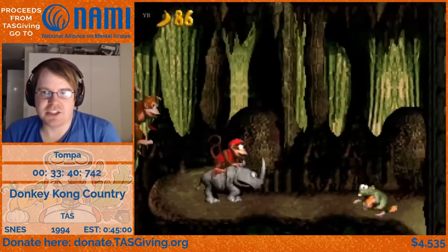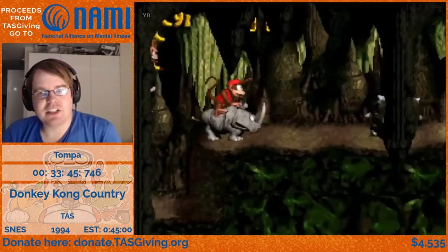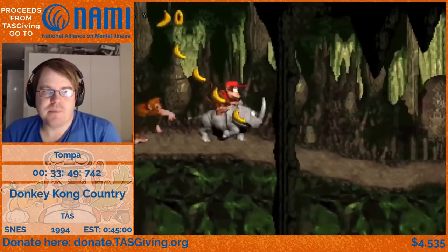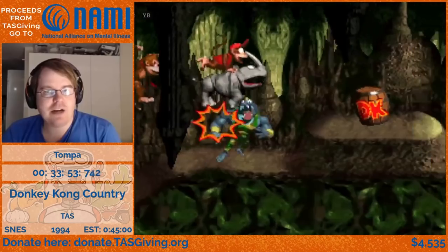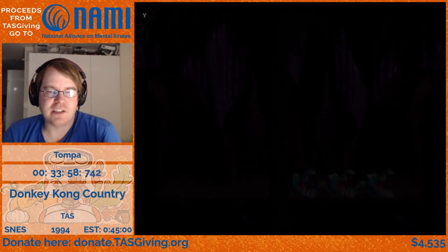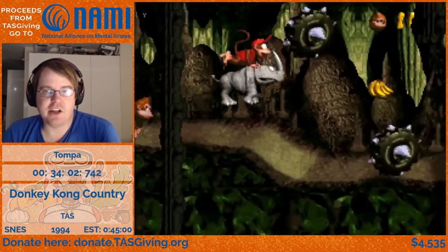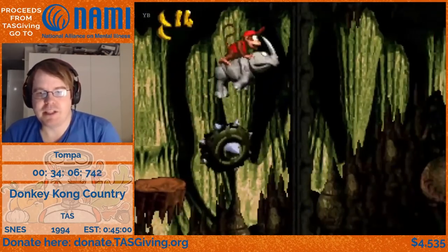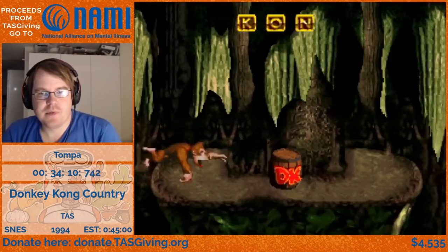I did a lot of tests to see if Rambi was actually useful here or not. Rambi is running slower than Diddy just rolling. But as you have to keep jumping you lose speed, while Rambi's jumping running speed is higher than Diddy's jumping speed. And there's a trick you can do to jump off Rambi to skip the platform here, so it ended up being faster anyway. Bye Rambi.